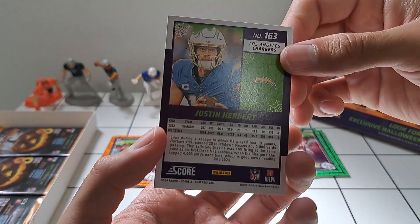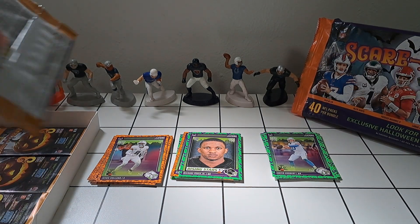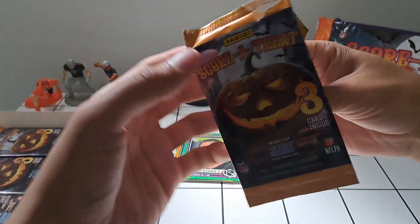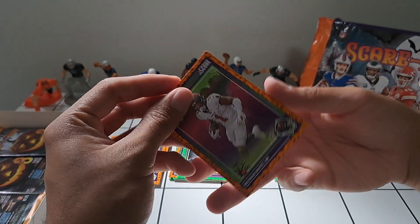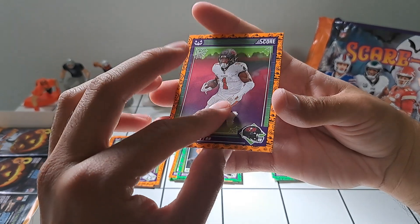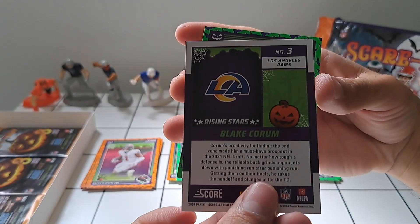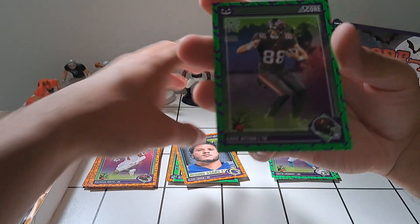There is concern with the lack of weapons for Herbert — he lost Keenan Allen, and Mike Williams ended up with the Jets. So really it'll be Lad McConkey and Josh Palmer. We've got Rashad White, another Blake Corum — some added power to that Rams running back room along with Kyren Williams. And then Keaton Mitchell.